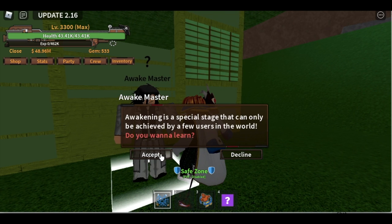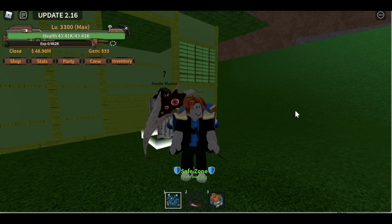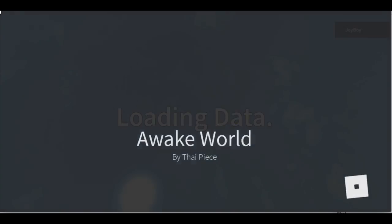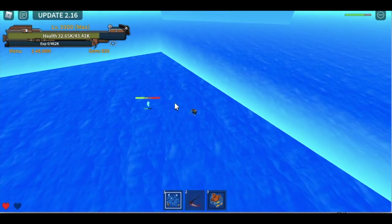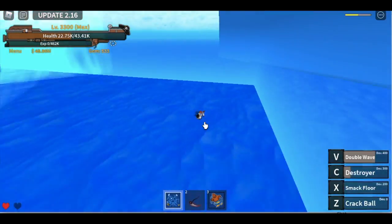Hello, GamerNom is back! We are going to fully awaken this Quakefruit. For the first challenge, you need to defeat the awakened Quakefruit user. Every time you get hit by this skill called 'the end' — we're going to showcase that later — don't be shocked. The only hard part here is you need to dodge 2 sets of double waves.